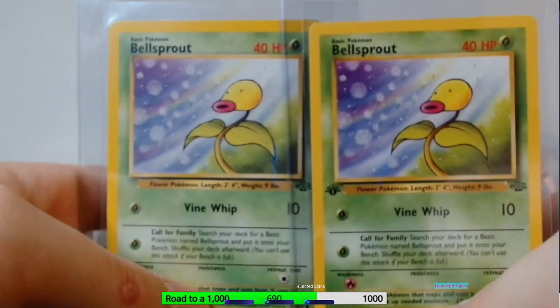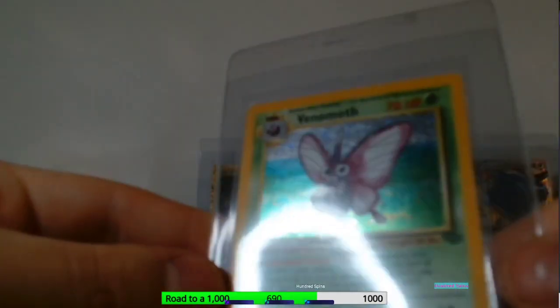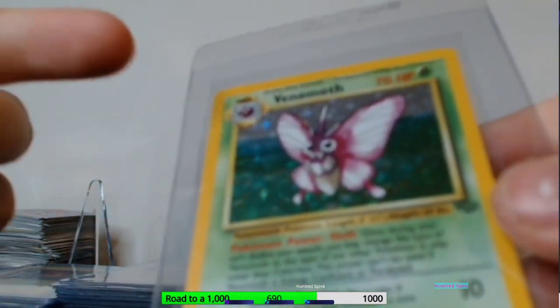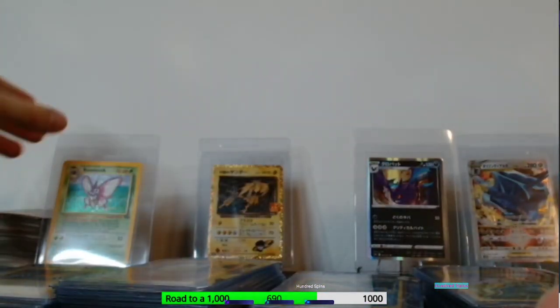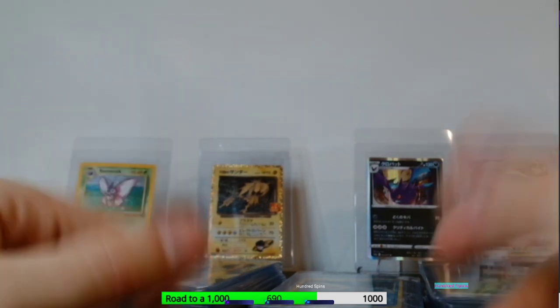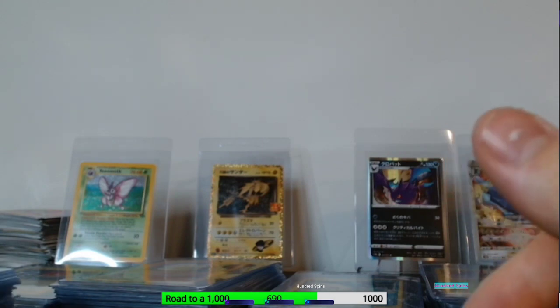Here we go — I had two more Bellsprouts, so we've got an unlimited and a first edition side by side. I also bought a holo from the same seller I bought the Base Set Two cards from, which is the Venomoth. But when I received it there were a bunch of scratches on the holo — you'd probably need to take it out of the penny sleeve to really see them. It was listed as near mint, so I'm currently talking with the seller trying to work something out. I asked specifically if there were any scratches and was told no, yet the card I received had them.